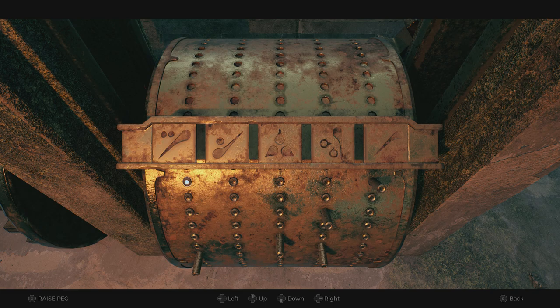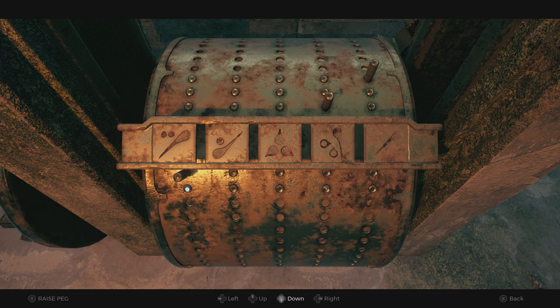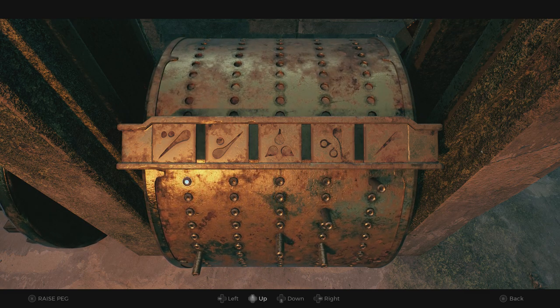I'll be showing you the correct song to advance in the ravager storyline. What we need to do is raise and lower the pegs on this wheel. For the ravager fight, we'll refer to the symbols as columns and the peg lines as rows. There are eight individual rows of pegs. Use the d-pad to move between different rows and columns, then use the interact or X button to raise or lower a peg.